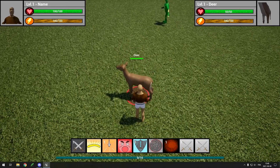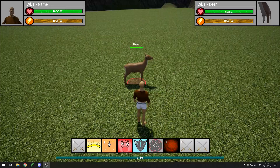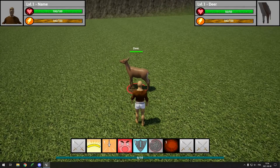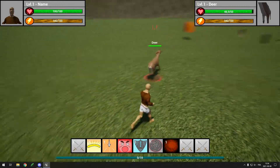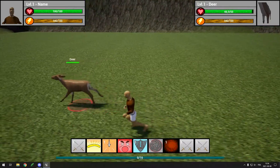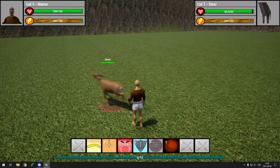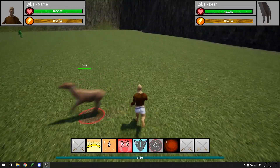I then had to set up some AI for the passive mobs. I made it so they walk around randomly, and when they get hit, they start running around randomly. I might add to it later, such as making the mobs run away from the player, because if they run randomly then they can run towards the player, which feels very weird. But for now, I guess that's ok.